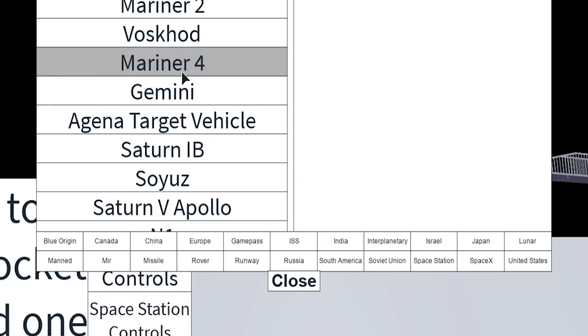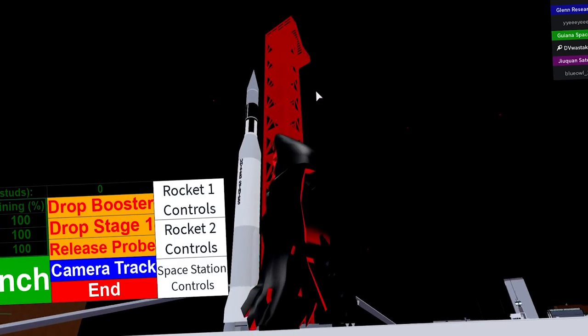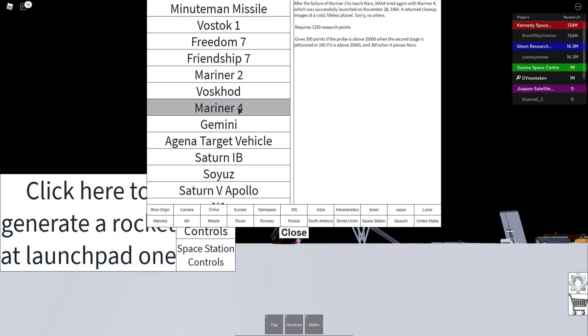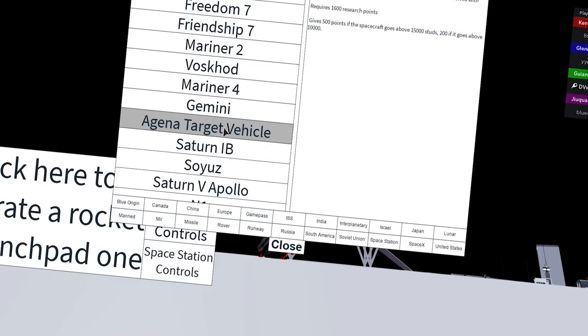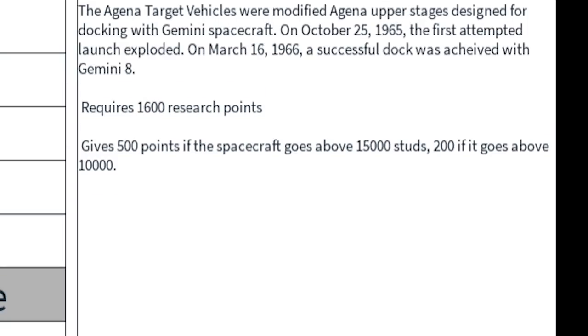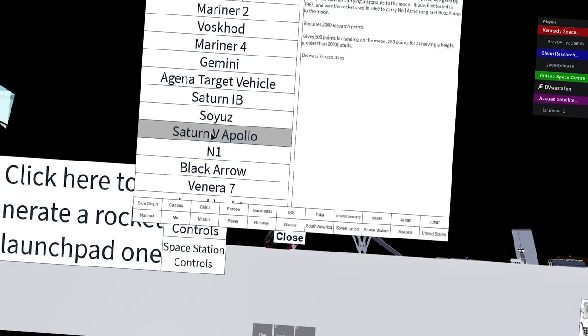Let's skip across some of these — Friendship, Mariner, Voskhod, Gemini. The United States launched two-astronaut crews into space with the Gemini program. That one doesn't go very tall. The Agena target vehicle — it exploded. Yeah, that one doesn't go very high either.